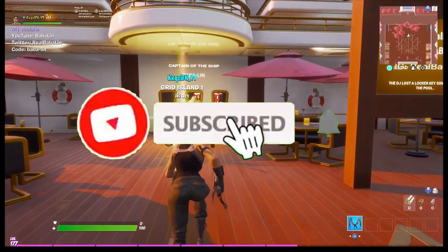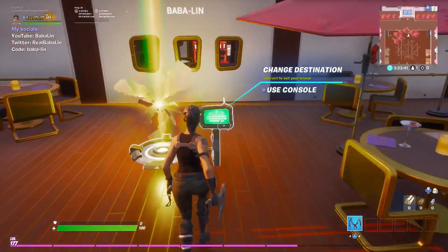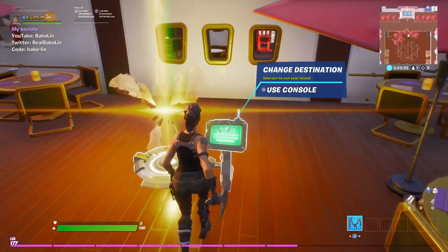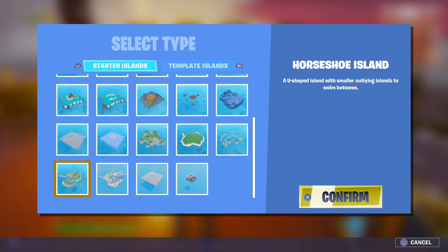What's up YouTube? Today I'm going to be guiding you guys on how to create Faceway's new 1v1 island. So what you want to first do is you want to go to your island, change your destination, create a new, and you want to scroll down and pick grid island.